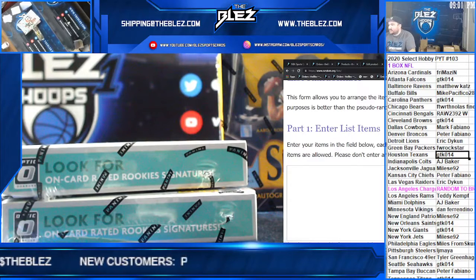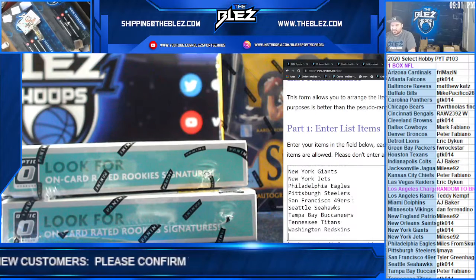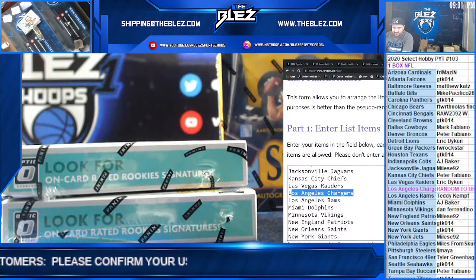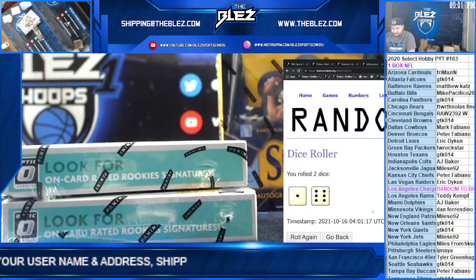All right, what's up everyone? We're doing Select Hobby PYT 103. We're going to do a random to see who gets the Chargers. Dice roll is... 7.